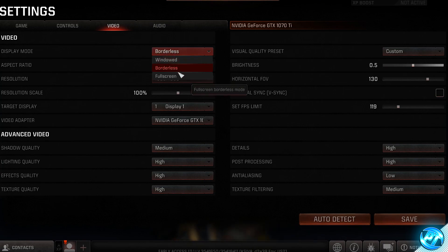We'll go through the universal settings that apply to everyone, and then fine-tune a few options depending on your system specs. Starting off with display mode — I recommend everyone setting this to full screen. You can leave the aspect ratio and resolution at their default values. Resolution scale we'll be coming back to in a few minutes. For video adapter, leave it as default unless your graphics card is not selected, in which case go into the drop-down menu and ensure your graphics card is selected.